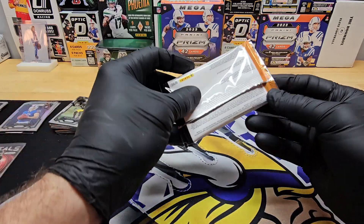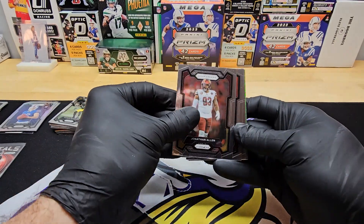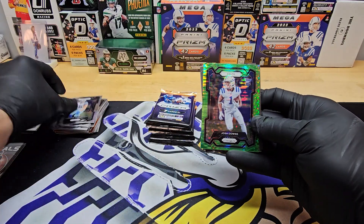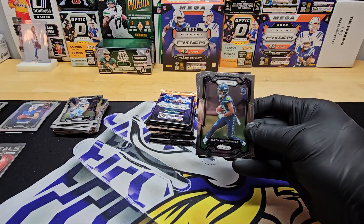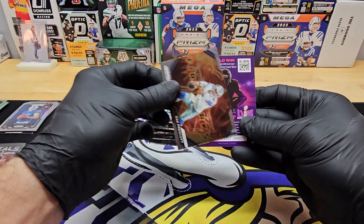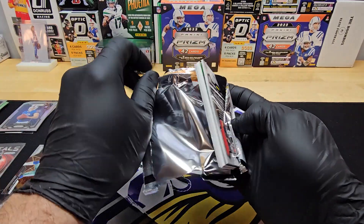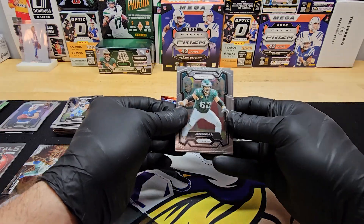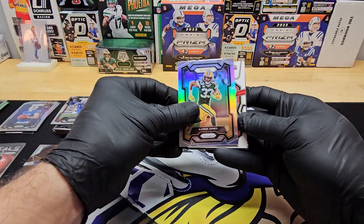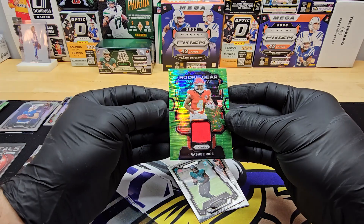Not mixing the good hits in the Mega. Vander Esch, Josh Downs. Smith and Jigbo with a big scratch across it. Dak on the fireworks. Here's our Mem card — Kelsey, Veldes, Scantling, Khalil Shakir, Silver, Aaron Jones. There we go. Green of Rashi Rice.